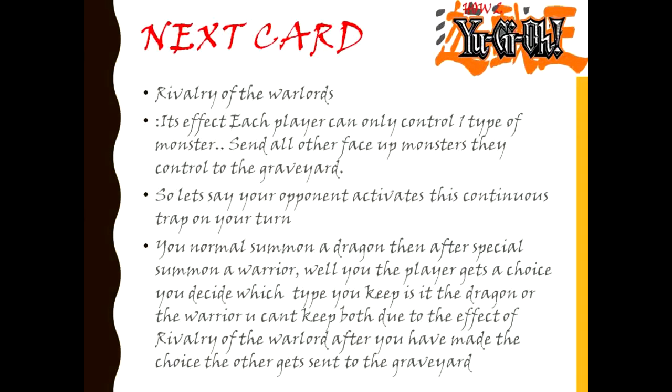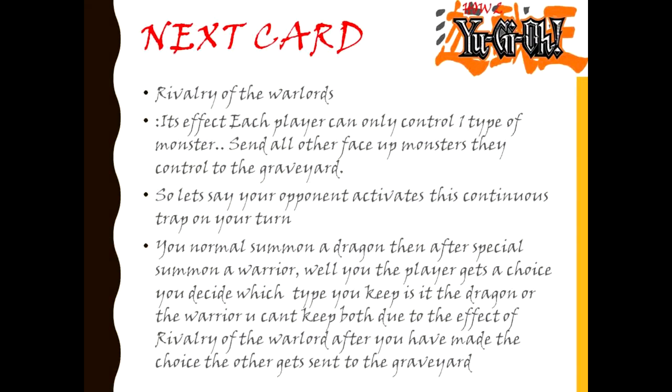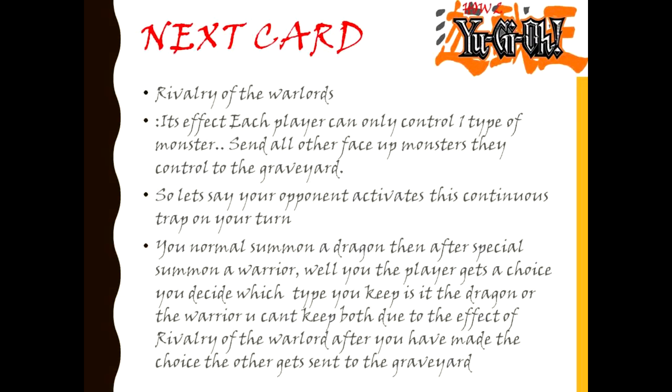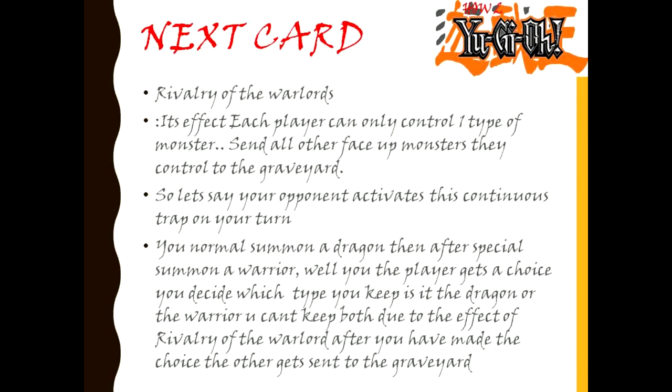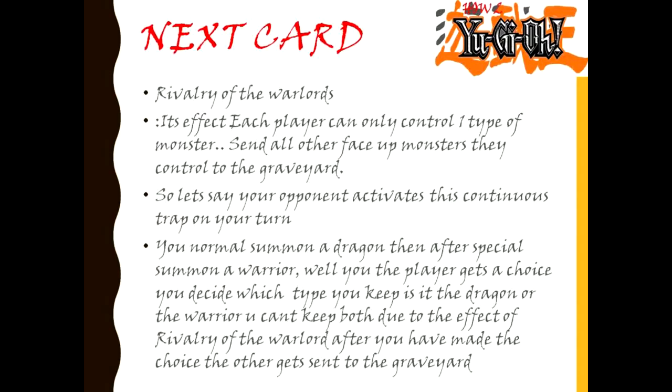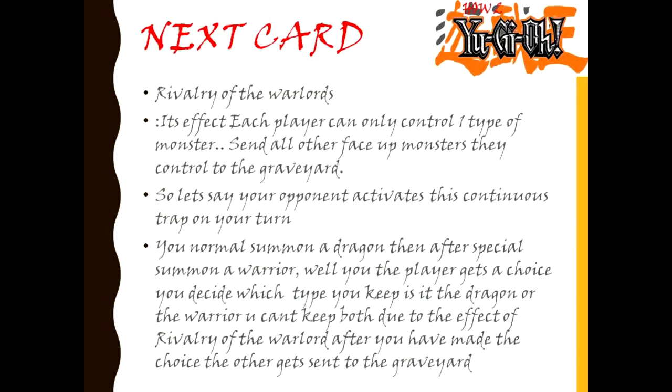Next card: Rivalry of the Warlords. Its effect — each player can only control one type of monster; send all other face-up monsters they control to the graveyard. So let's say your opponent activates this continuous trap on your turn. You normal summon a dragon and afterwards special summon a warrior. You, the player, get the choice — you decide which type to keep. Is it the dragon or the warrior? You can't keep both due to Rivalry of the Warlords. After you have made your choice, the other gets sent to the graveyard.